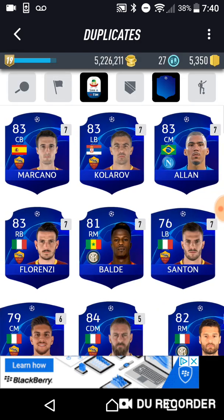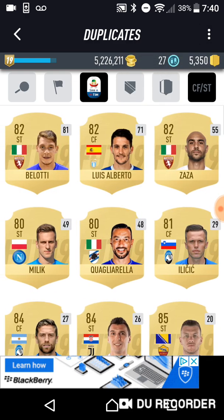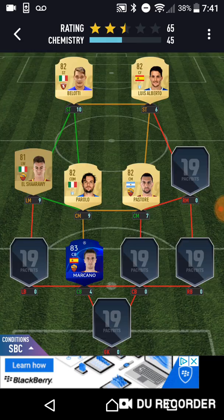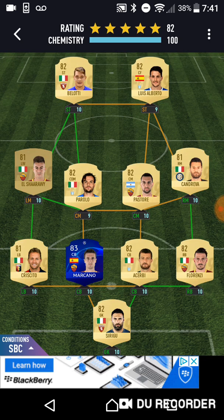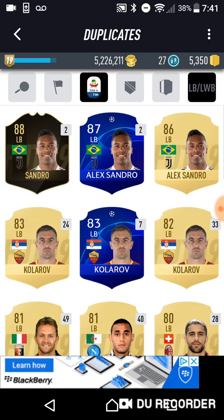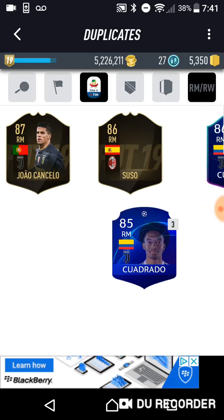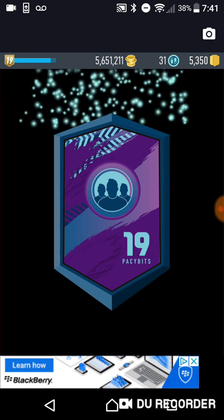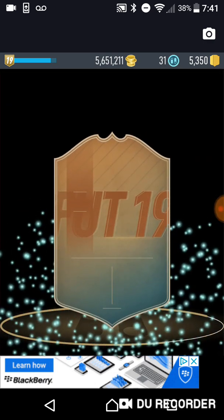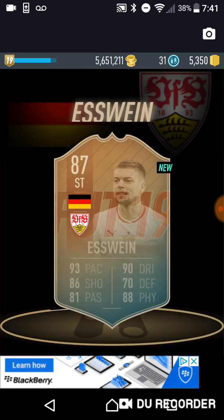Go with Serie A this time. We'll need one UCL card for this SBC. Just need to up one rating - go left back Kolarov, he won't do it. Left wing Perisic, Stoner. Right wing Callahan. There we go - nice Flashback Eswein there! 400k - note to 5.6 mil, 31 tokens, nearly complete level 19, which is pretty good I guess.